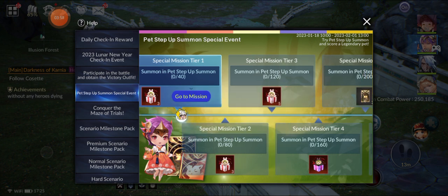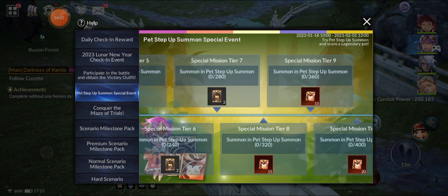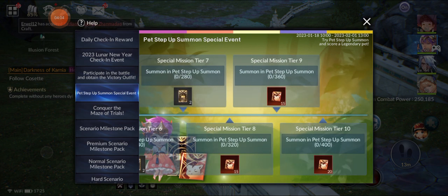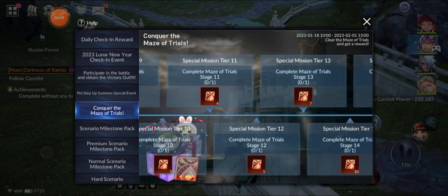We got a winter pack — just need to summon. How many pets? 400 — you need to summon 400 pets. Maze of Trial.